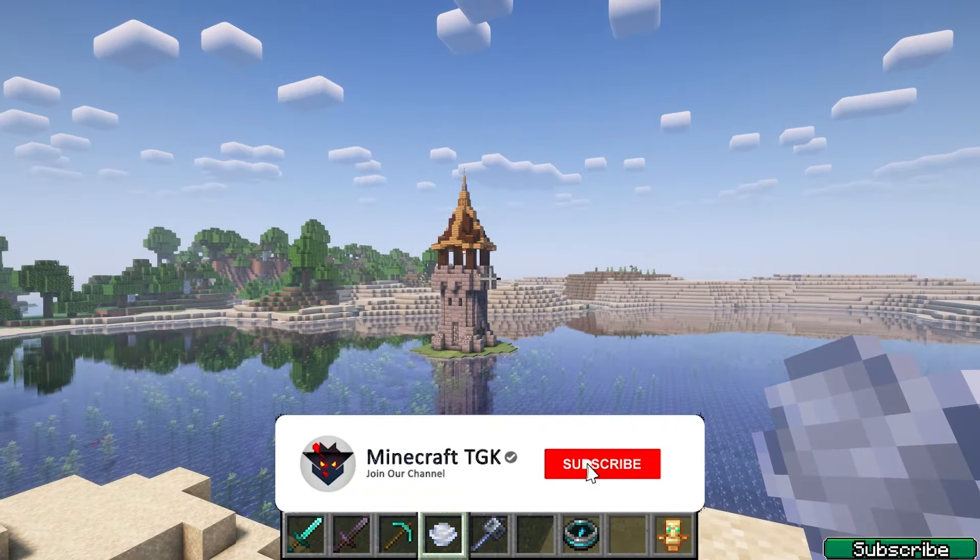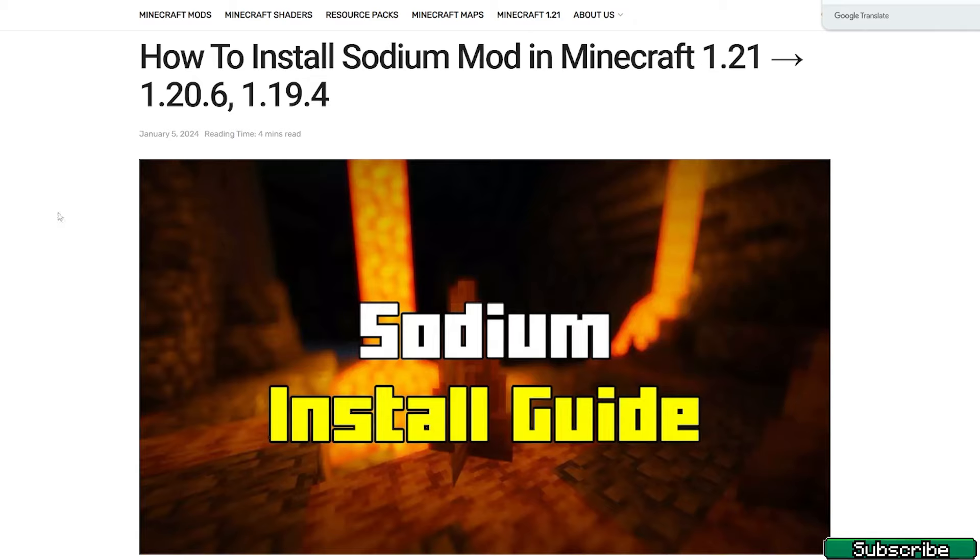This will be a pretty quick tutorial and the first thing you need to do is to install Sodium, so please go to the video description and there is the download link for it. You'll be on the article on how to install Sodium mod in Minecraft 1.21. Scroll down to downloads, download it and install it. I also want to use Iris shaders with Sodium to show you the shaders as well.